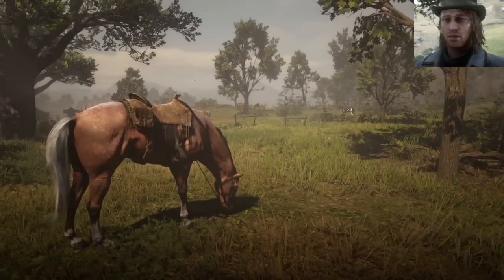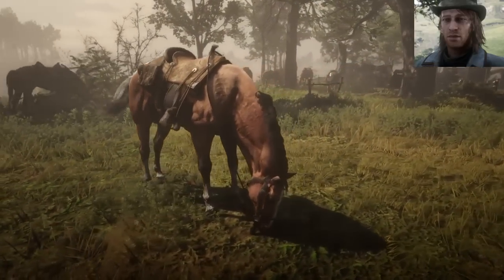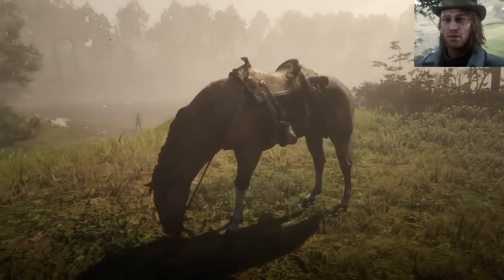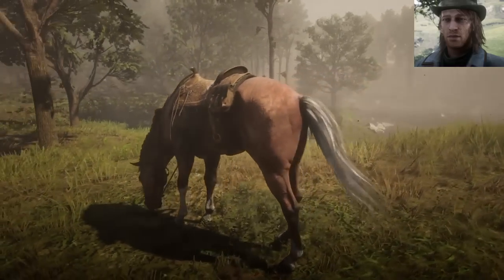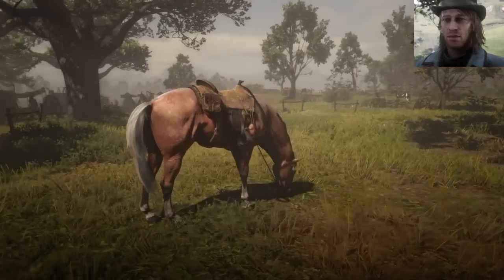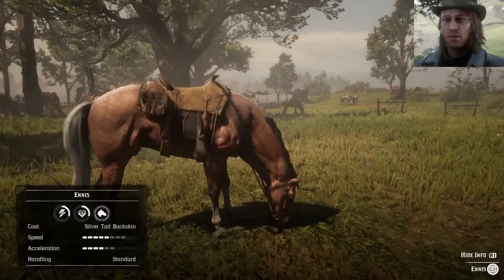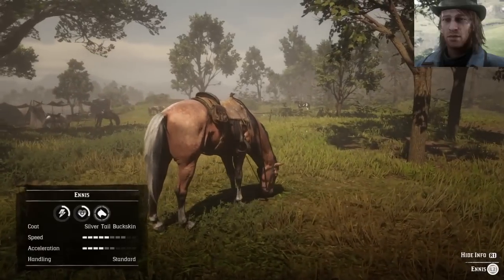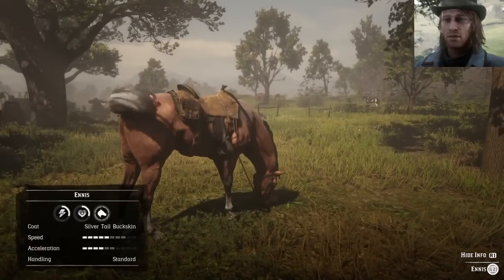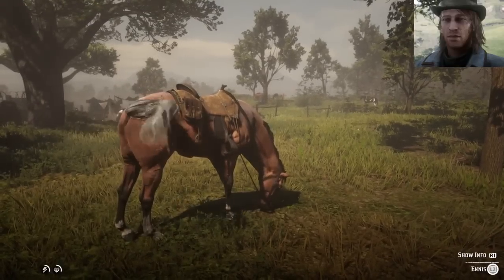For my number 5, I went with this one. This is called Enos — I think I pronounced that correctly. This is actually the only horse, well one of the few horses, that you can actually buy. This horse is an American Standardbred and he's a silvertail buckskin, so you can buy it in the wild, which is actually pretty good. It's one of the better American Standardbreds.